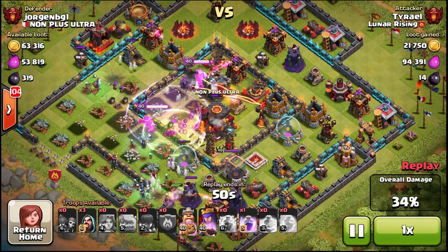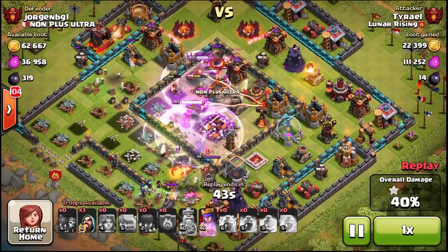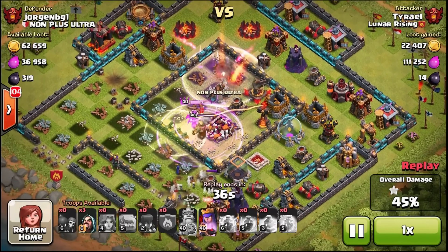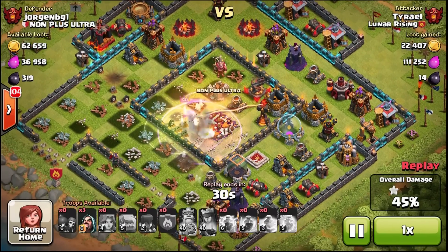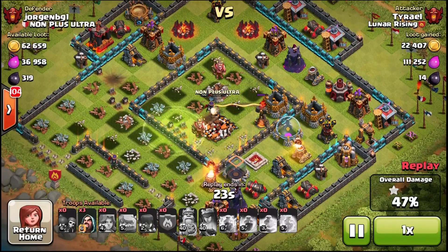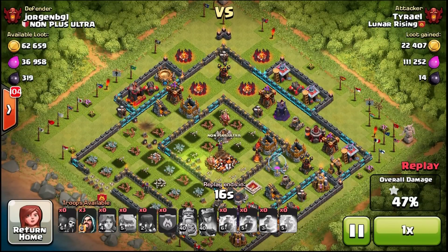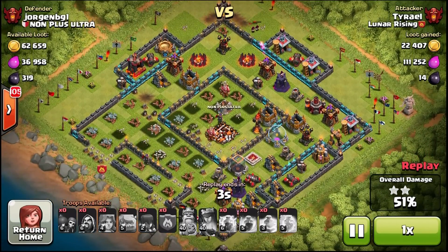And actually, it worked pretty well. My Queen got to the town hall; my King bypassed it — he walked right by it. I don't think he would have gotten it without my queen there. I'm already at 41%, with some extra Wizards just in case. The enemy King comes in and forces me to use my Queen's ability, because the King can two-shot my Archer Queen — I cannot let her take that hit. I'm at 47% with two more buildings to go. I can deploy the two Wizards on those army camps — that's the only safe building up, except maybe that builder's hut all the way on the left.